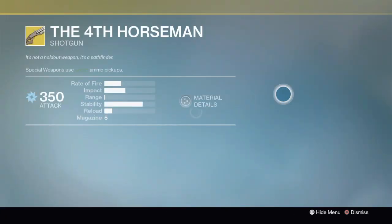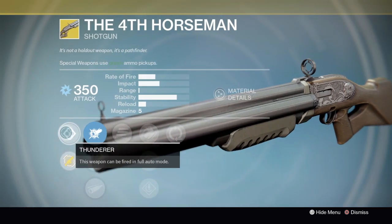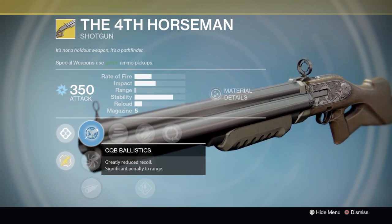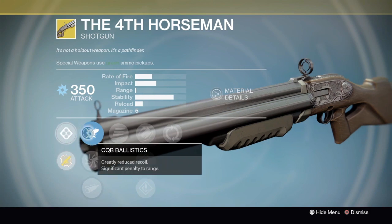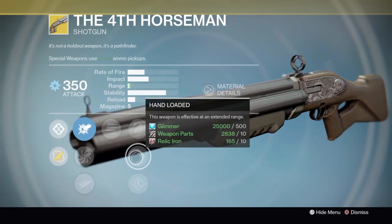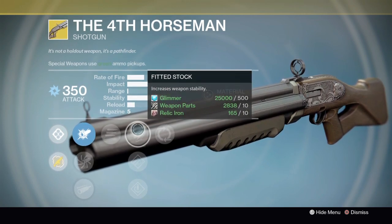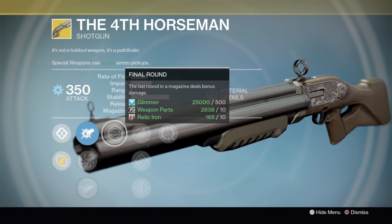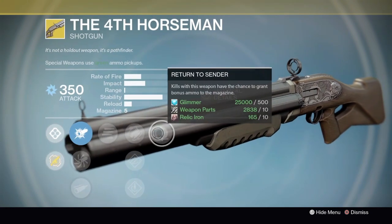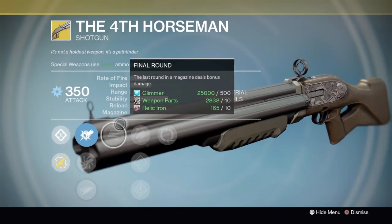So what exotics should we buy from Xur this week? Fourth Horseman — hell no. Fourth Horseman is probably the worst shotgun you can get in the game. It used to be really good back in the day as a full-auto shotgun, but full auto isn't that important now. It has really high stability but no range — maxed out range is about 15 to 20 percent — and it's not nearly enough to compete against a Matador or a sidearm. So Fourth Horseman is off our list.